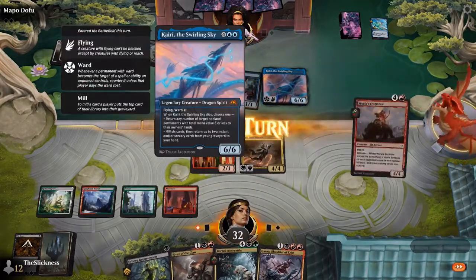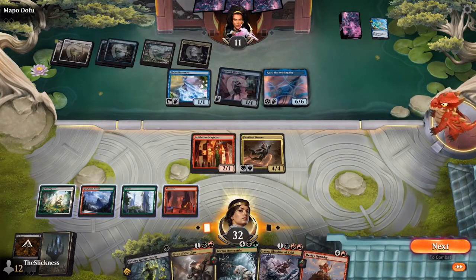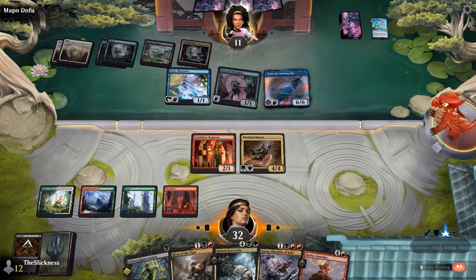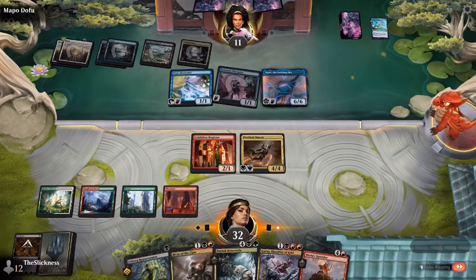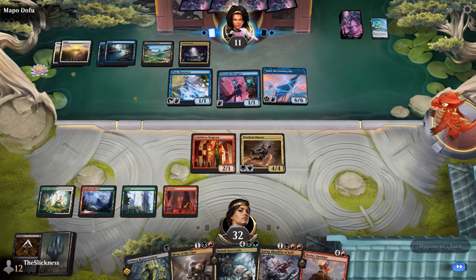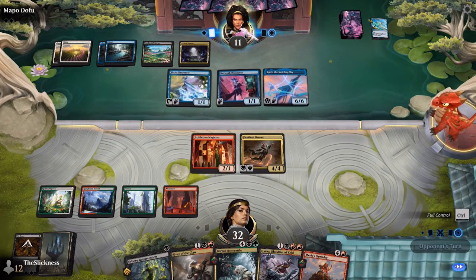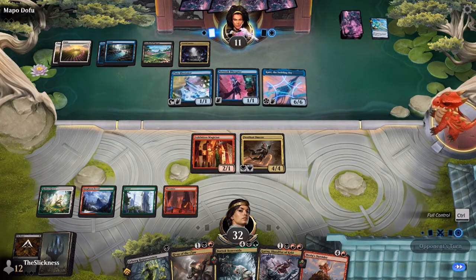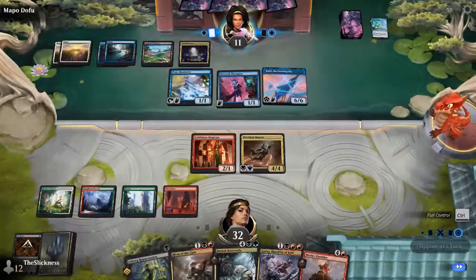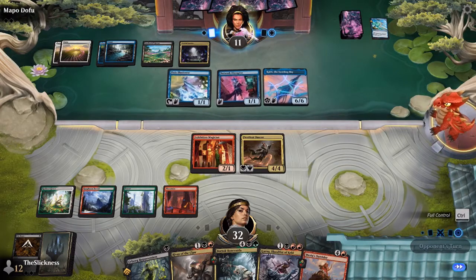It's a 6/6 for six, flying, with ward three or four. When it dies you either bounce permanents of total mana value six or less to their owner's hand, or — I think — you mill six and return two instants or sorceries. So it's a kind of divination, or just a big bouncing threat.